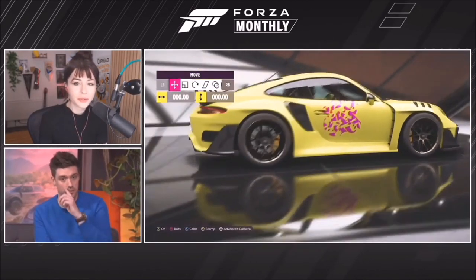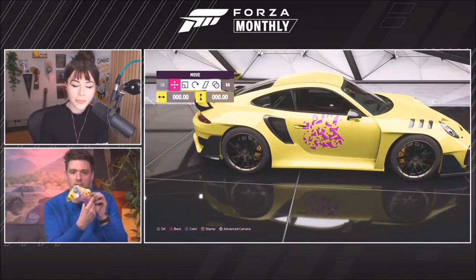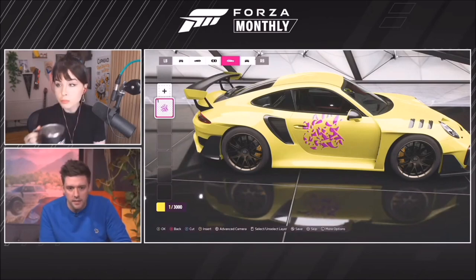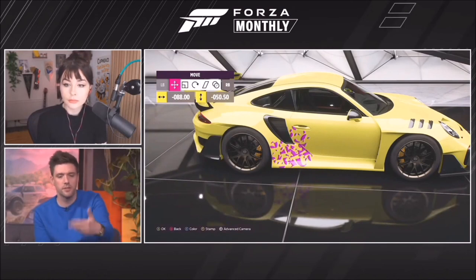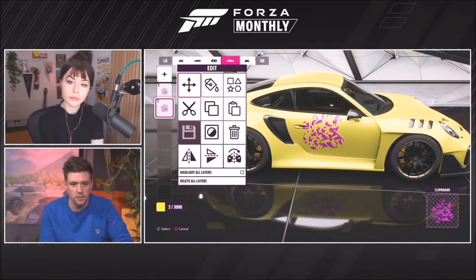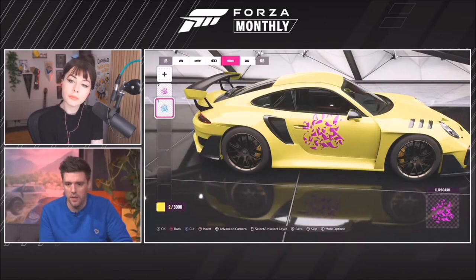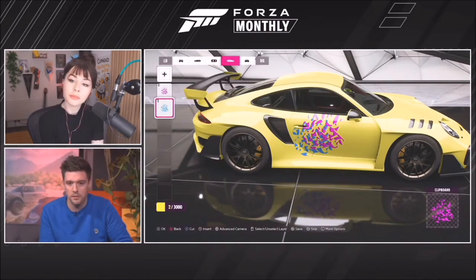The controller has a bright yellow base with paint splatters, and because it's transparent plastic the light makes it glow. Mike selects a paint splatter decal and moves it onto the car. He then clicks copy and paste to duplicate the layer, changes the color to blue to match the controller, repositions it, and adds a purple layer the same way.